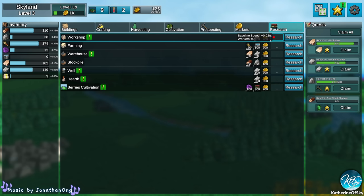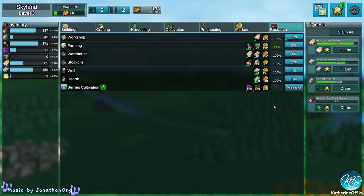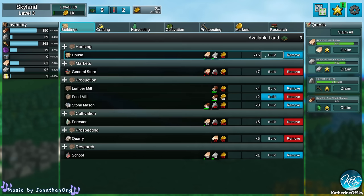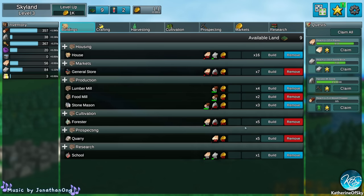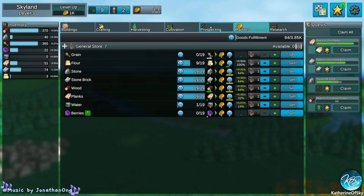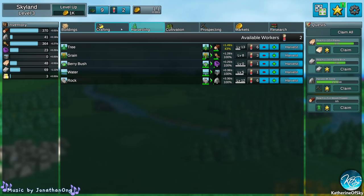These things cost resources to research. Let's go ahead and start the first one — you can start any one of these. It seems to take a certain amount of resources per second to do. I think we should start all of the ones we have. This one we need books and we don't have those yet, so we need to figure out how to get those. We are minus money because we're using a lot of it for the research — I guess that's a reason to pause it.